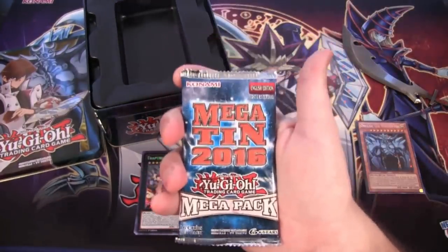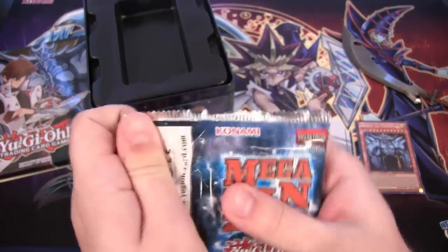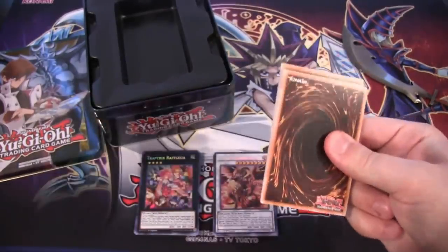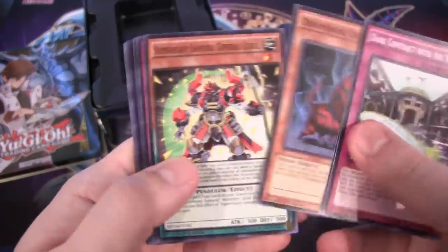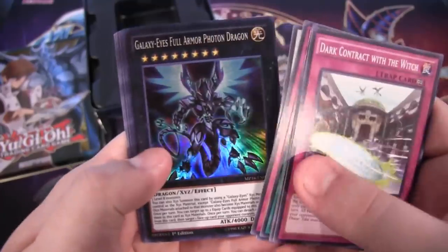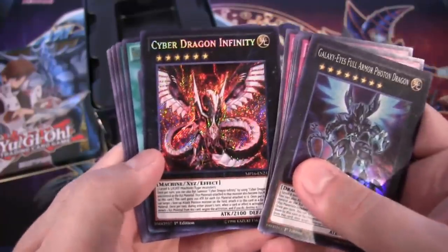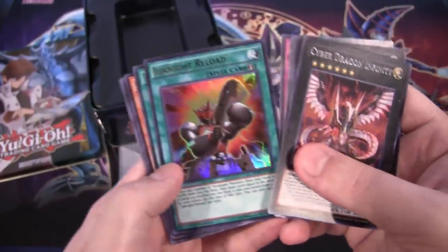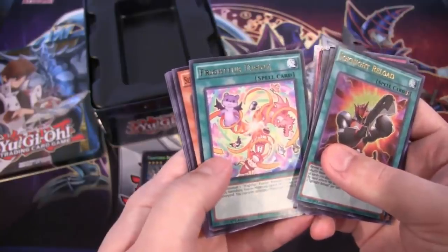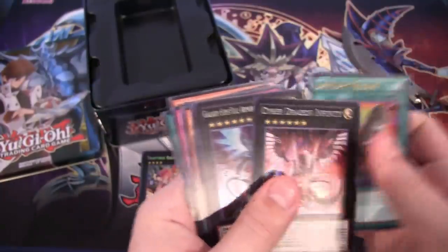Last pack — what can we end with? Can we end with a Solemn Strike or something? Let's see. First off we have Galaxy-Eyes Full Armor Photon Dragon, Super Rare. And then Cyber Dragon Infinity — there we go, now that's a pack to end with! Secret Rare. Ignite Reload — that's a good Ultra Rare to also get. And then Frightfur Fusion. Man, we got a lot of Frightfurs. At least the last two Rares were Frightfurs.